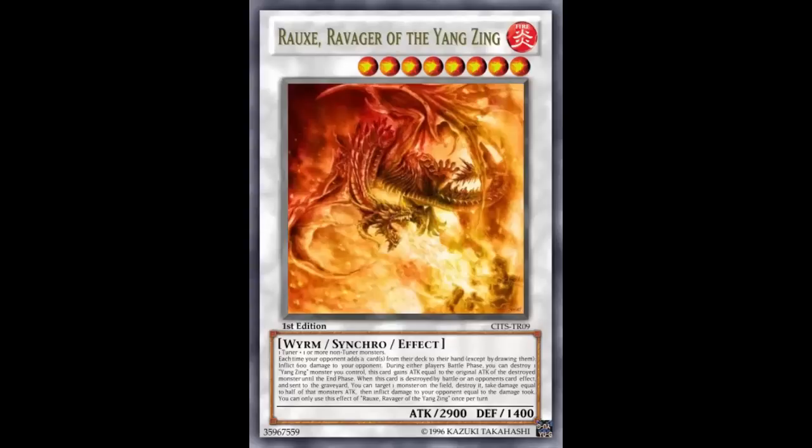I'd still say go into Baxia instead, but let's continue. The third effect: when this card is destroyed by battle or an opponent's card effect and sent to the graveyard, you can target one monster on the field, destroy it, take damage equal to half that monster's attack, then inflict that same damage to your opponent. This effect of Ravenger of the Yang Zing is once per turn.